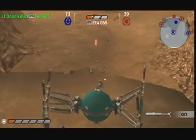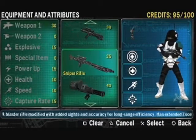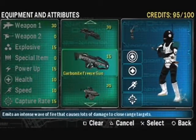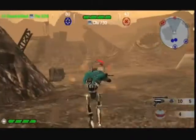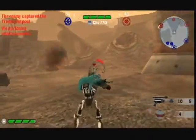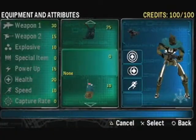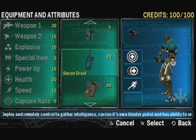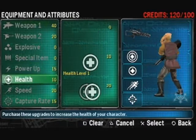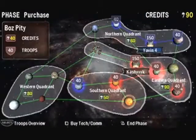A player interested in using vehicles might buy the increased vehicle repair ability. Because you only have 100 credits to purchase equipment, there's no way to outfit yourself with the best of everything. Basic blasters are pretty good all-around weapons. Tougher targets might require thermal detonators, or maybe a good old-fashioned rocket or grenade launcher. Balancing out the numerous weapons is a host of special abilities and equipment, like jet packs, personal shields, auto turrets, and extra health. The turn-based Galactic Conquest mode returns for people more interested in the single-player game.